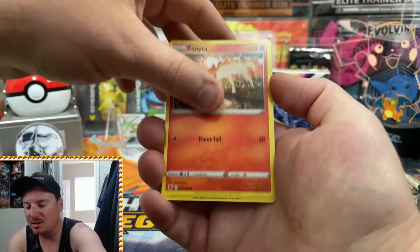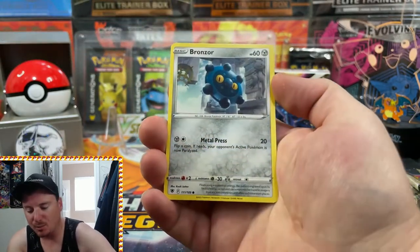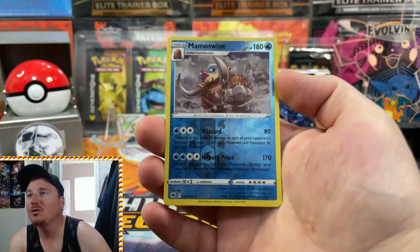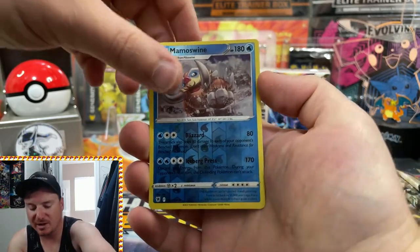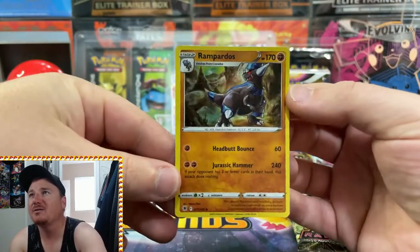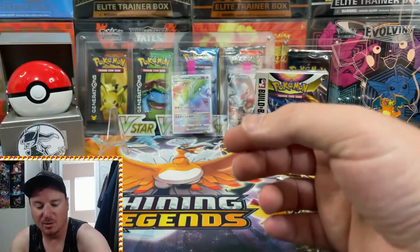We got a Ponytaw, a Rowlet, Bronzor, a Reverse Holo Mamoswine — nice little rare — and an Upside Down Holo Rampardos. Not too bad, we will take that. Got two more packs here from this first Build and Battle Box.